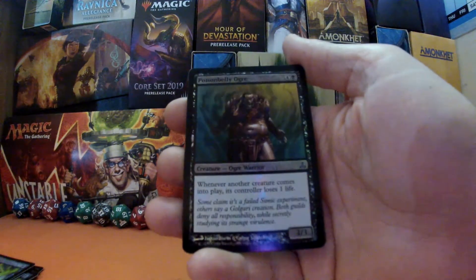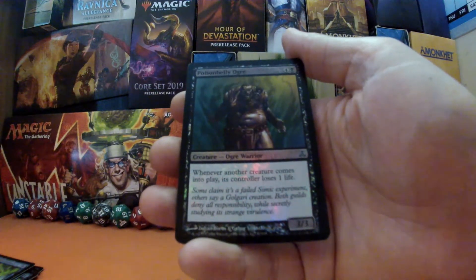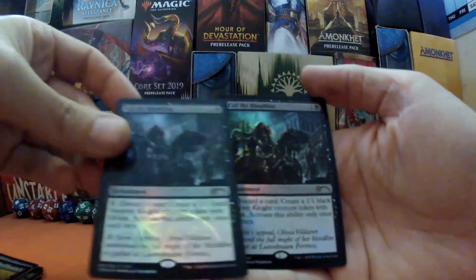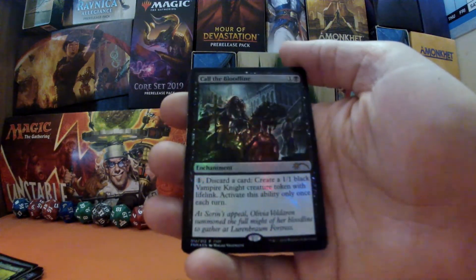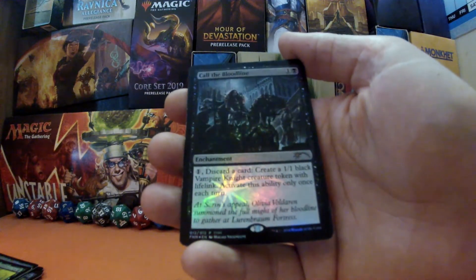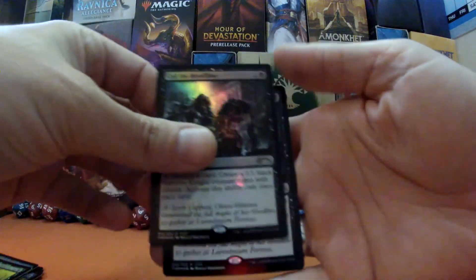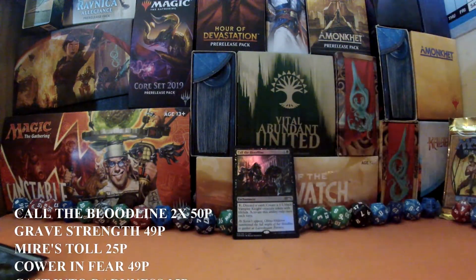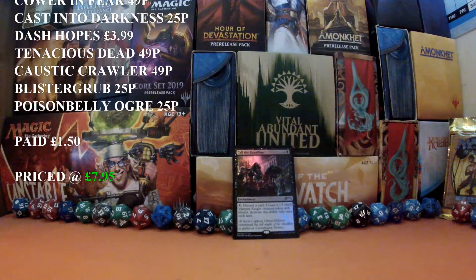Next we've got Poison Belly Ogre, four and a black — an ogre warrior three-three: whenever another creature comes into play, its controller loses one life. And our final card — of which we have two — is Call the Bloodline, our foil rare for this week. It's an enchantment, one and a black: for one mana, discard a card to create a one-one black vampire knight creature token with lifelink. Activate this ability only once each turn. I'll pop one here — this is the card we're giving away to one of the people who chose black.